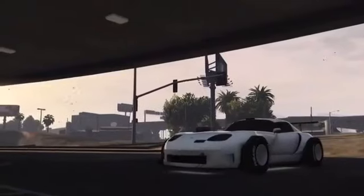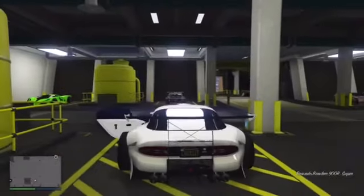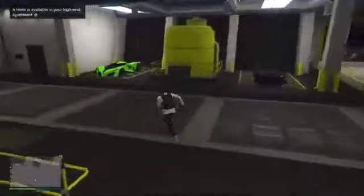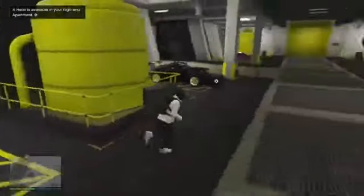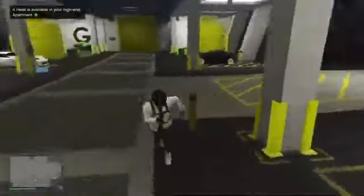For this glitch you're going to want to make sure that you have the x80 proto — not necessarily the x80 proto, but that's what I'm going to use as an example. So I already have the F1 wheels on the x80 proto, but I'm just going to do it with the extra formula car that I have.